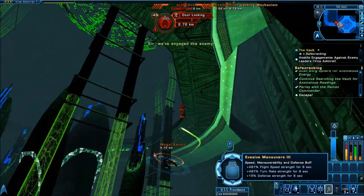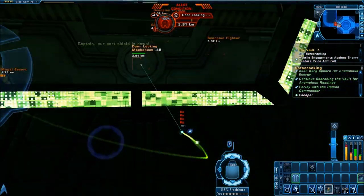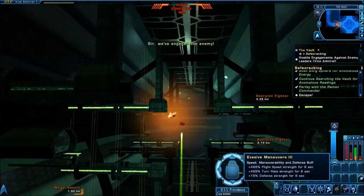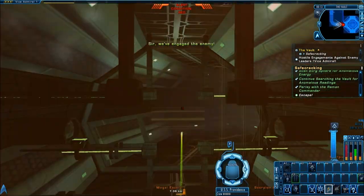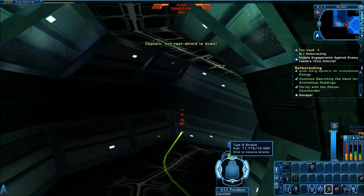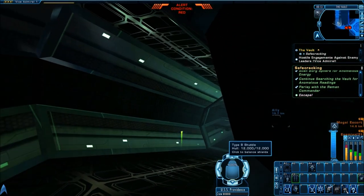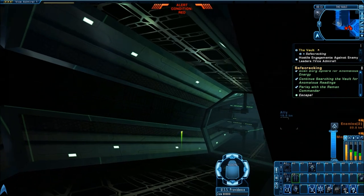One quick pass takes out the locking mechanism, then I engage evasive maneuvers and get my butt out of there, plowing through those shields. I'm running away, needing to get outside of their 10-kilometer weapons radius, while they eat into my rear shields.